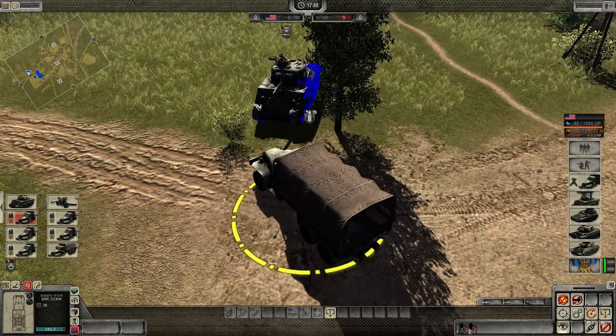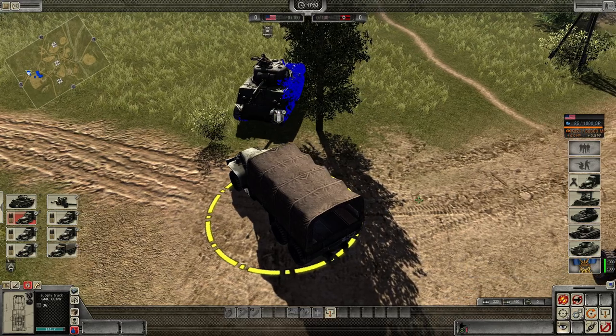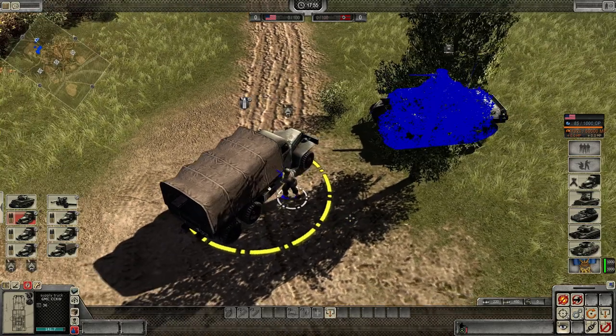Then on the bottom right here, you can see a silhouette of your troops inside the vehicle. Just right click on one of them and one of them will get out of the vehicle.